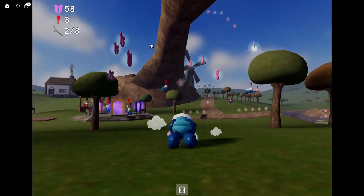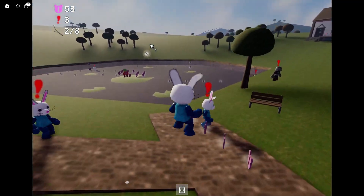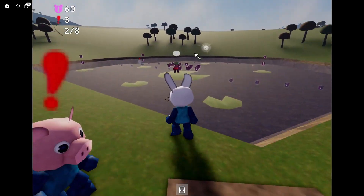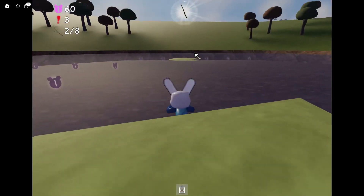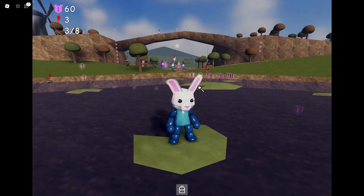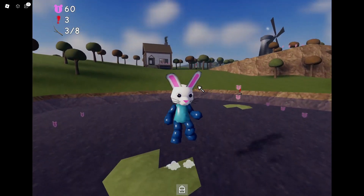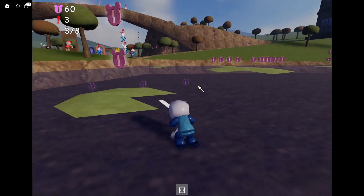Now you've got two sticks, and now you want to go back up there to get the third stick. The third stick is right above the river. So literally just go above the river and jump up and get it. You've got it above this specific middle lily pad on the river. So you've got the third stick.